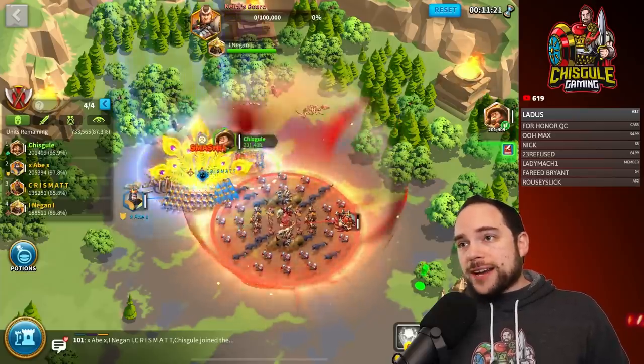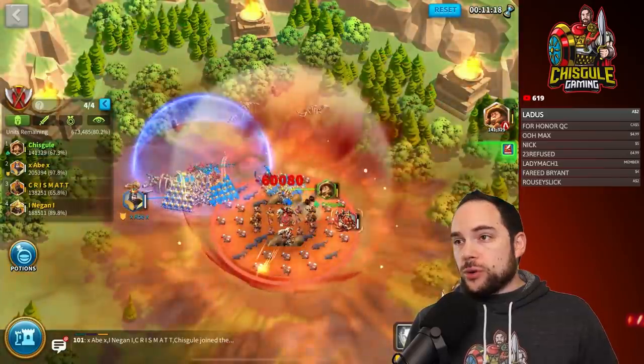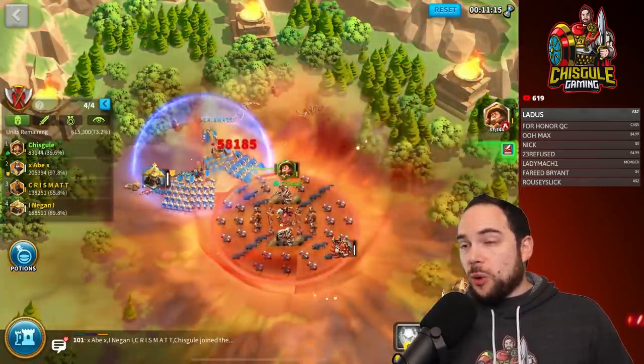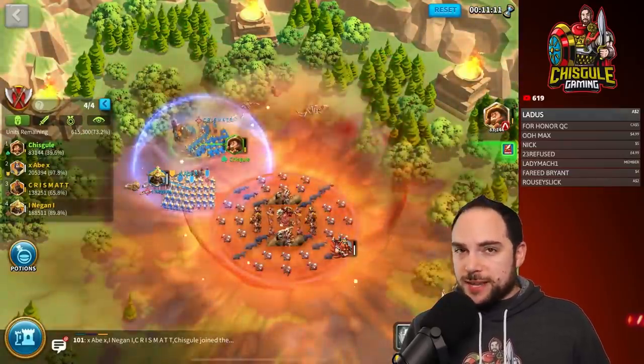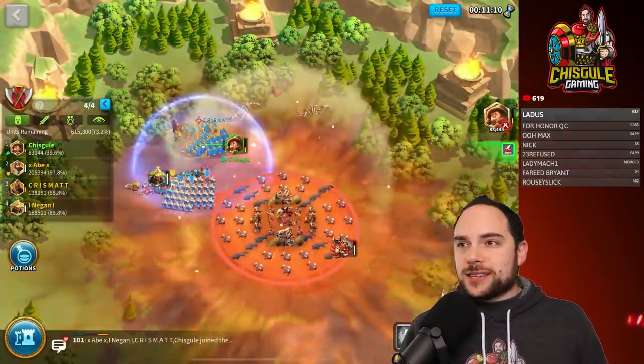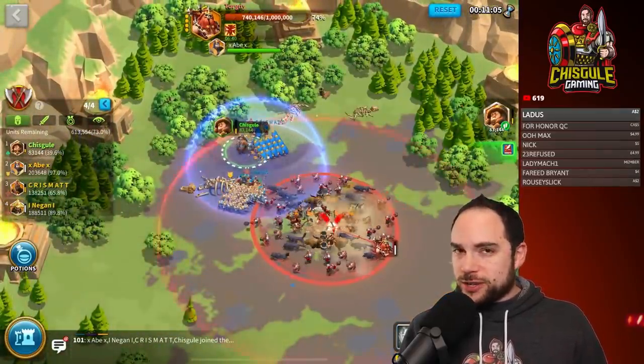We all gather around the add to take it down. When you take down the add, you get a shield that protects you from the next portion, which is going to obliterate you. I walked out instead of staying under the shield, and this attempt is basically over. Let me cut to the next attempt where we can explain exactly how to do this correctly.